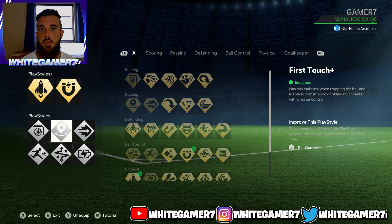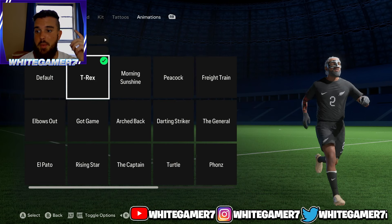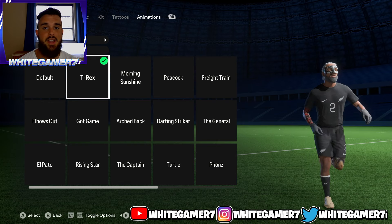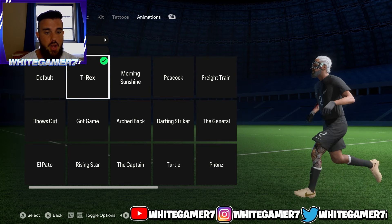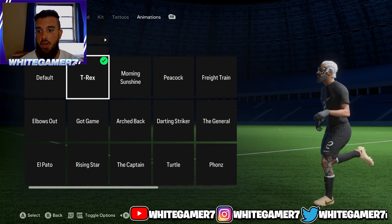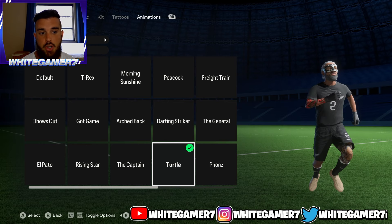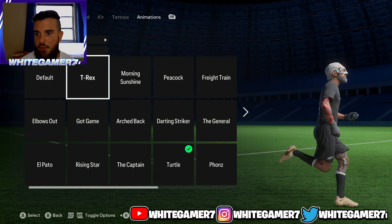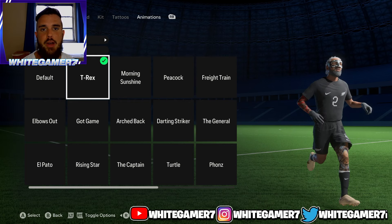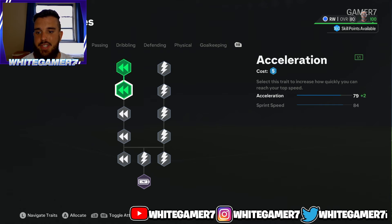For the running style, there are two options. You can go with the T-Rex — I've been recommending this all year for a winger; it has your wrists facing down so when you're running with the ball it feels super agile. Or you can use the Turtle, which is a bop running style. Try out which one you prefer, but T-Rex has been very good this year for wingers.